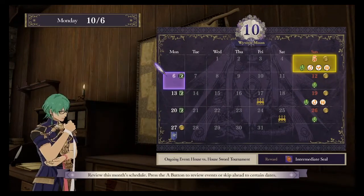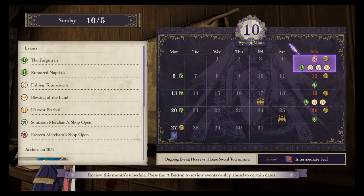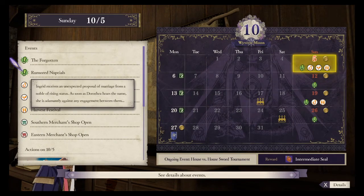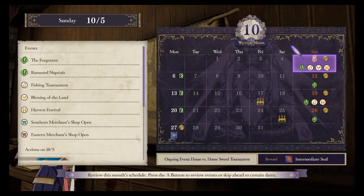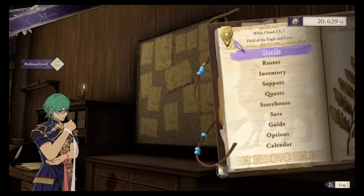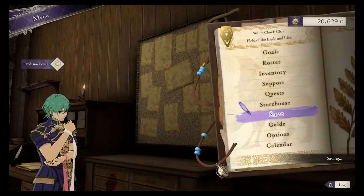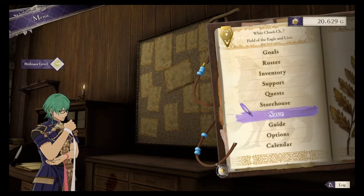All right, let's take a look at the calendar. Wait a minute — are there two different paralogues? Sylvain is unable to stand idly by when he learns that the band of thieves once led by his brother Miklan are again causing trouble in Margrave territory. And this one's for Ingrid. I didn't know I unlocked two paralogues! Anyway, I think it's a great time to save. We have over 20,000 gold, so in the next episode we'll get some work done. See everyone — thanks for watching!